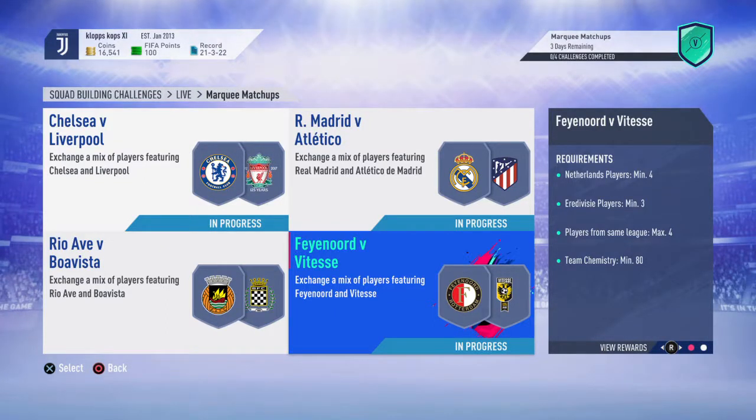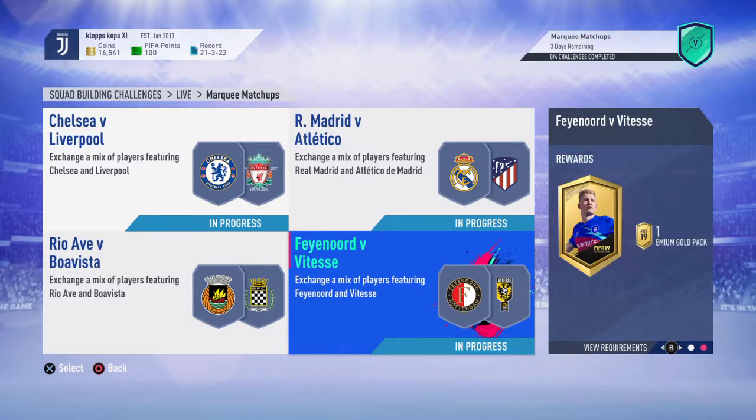Hello guys, welcome to another FIFA 19 Ultimate Team video. I'm back with another SBC — Marking Matchups — and I'm going to be showing you the cheapest way to do the Feyenoord versus Vitesse SBC. As a reward you get a premium gold pack.